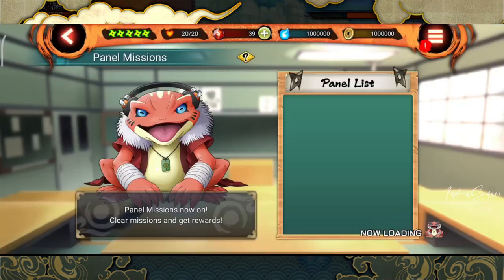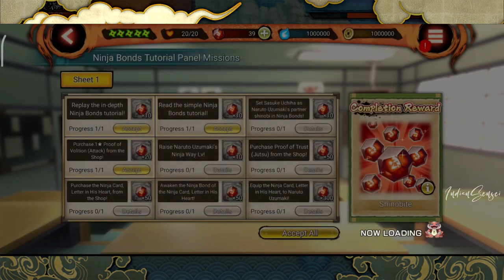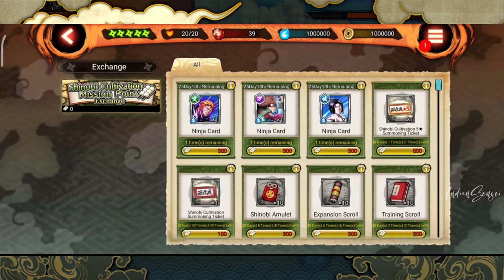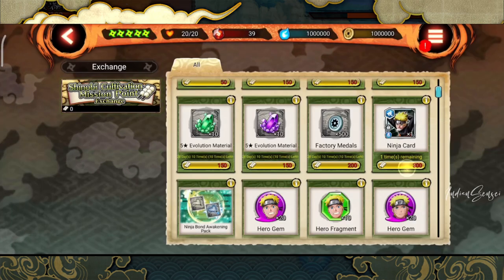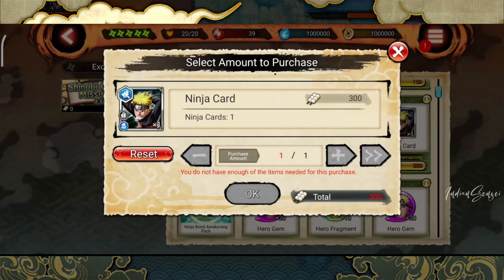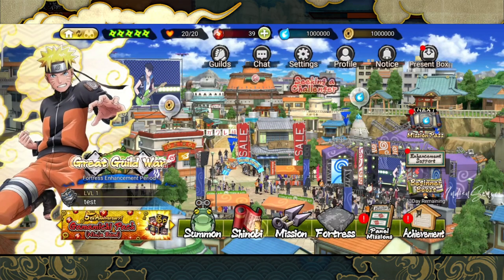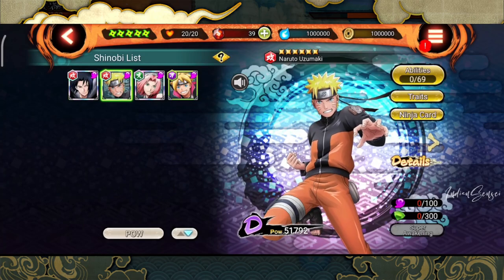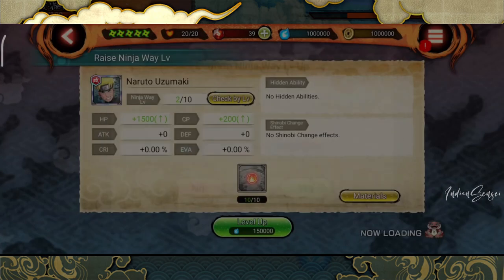Let's go back — you see this is also done. Now, to raise Naruto Uzumaki's ninja way level and purchase the ninja card in his heart from the shop, click on challenge — it will take you to the Shinobi Cultivation Shop. Purchase this card here. If you have the dumplings you can purchase it. Then go to Shinobi, Naruto Uzumaki, go to bonds, raise level, and just click yes.